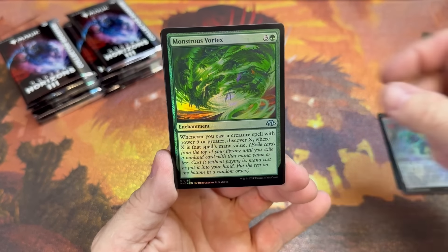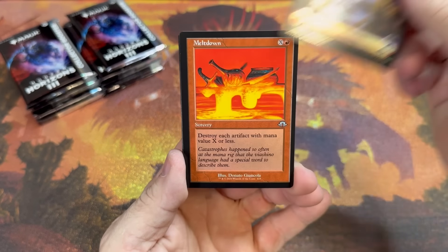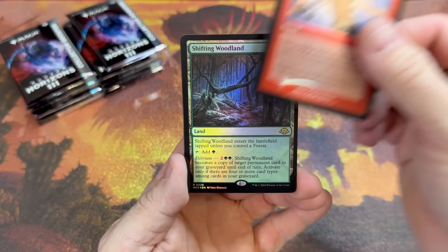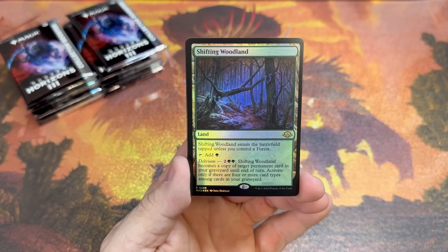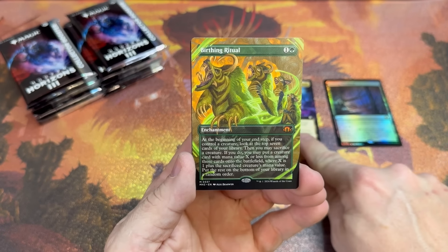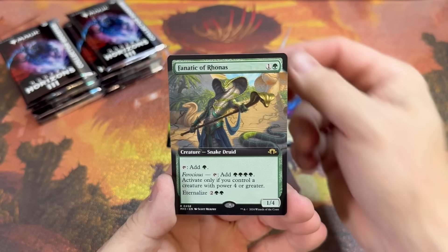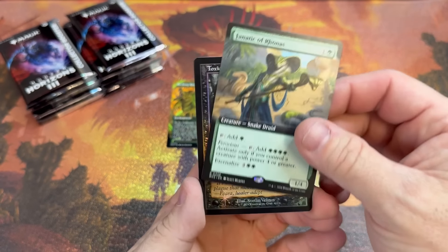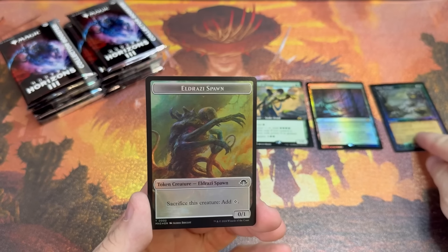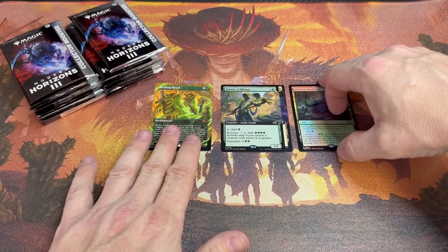Make sure you get your comments in for that. There go our commons and uncommons. Full art land — Galvanic Meltdown, the foiling on this is really good, not as cloudy as some have been in the past. Shifting Woodland, Horizon of Progress, Birthing Ritual. For a borderless mythic, let's get a good look at that. Fanatic of Rhonas — this card is absolutely crazy. And a retro foil Toxic Deluge, very nice hit there.